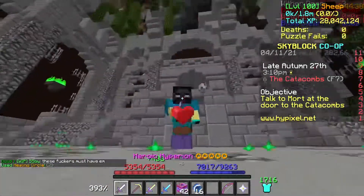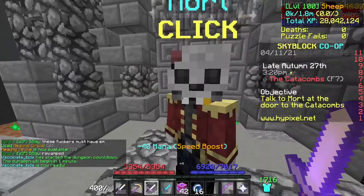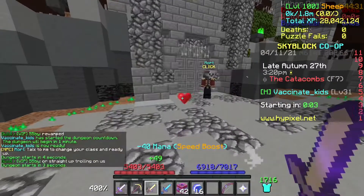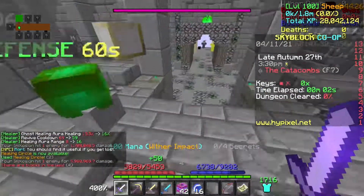So now in this clip, I'm actually going to be in a dungeon showing you some tips for blood rushing. Typically what I like to do is spam my rogue sword. It seems kind of useless because it's a really early game sword, but it's actually really good for spamming speed.